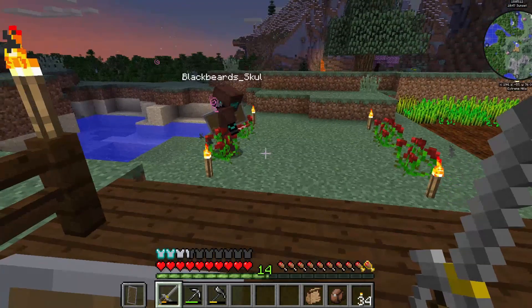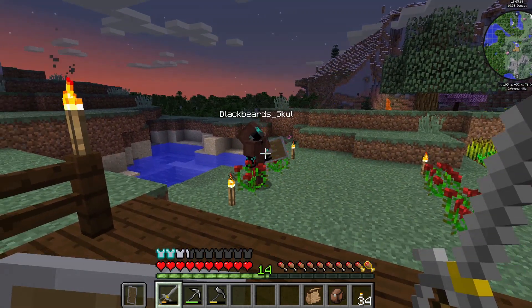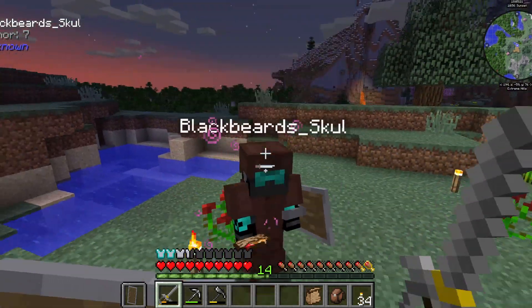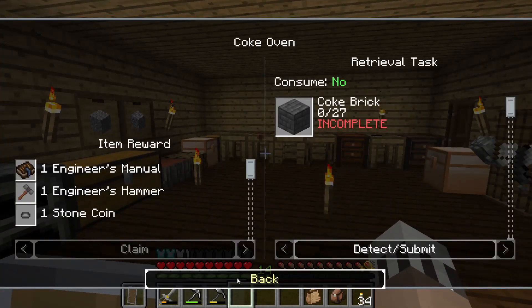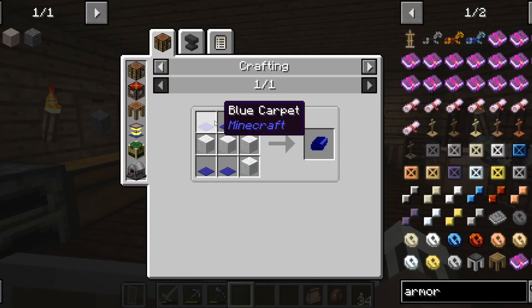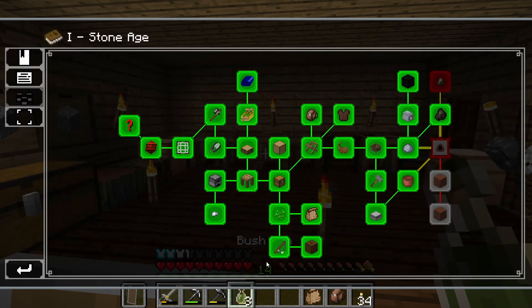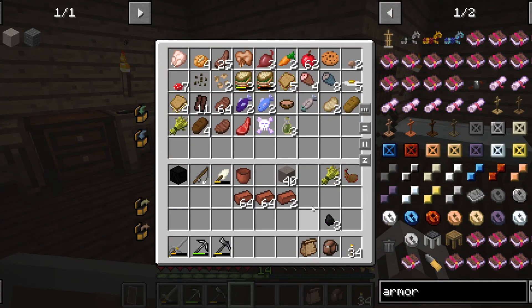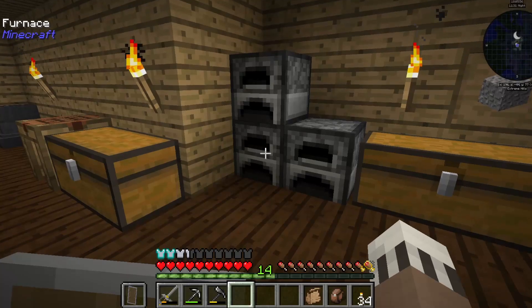You're recording this! As you can see, we did get the sleeping bag. While Blackbeard was off he actually went to the woodland mansion — there's blue carpet there — so he hopped in and grabbed blue carpet so we could get the sleeping bag. You will get bush tea. And now our bricks should be done smelting.